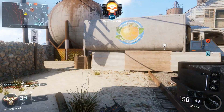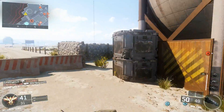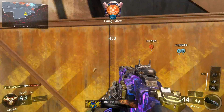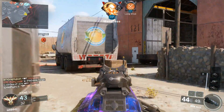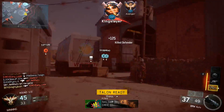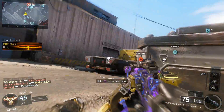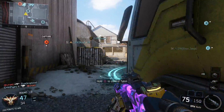To get the headshots, what I did was I put a reflex or elo sight on — I had it on all of them. Then I'd have quick draw and grip, and that'd help with the headshots. So that's basically the headshots done.